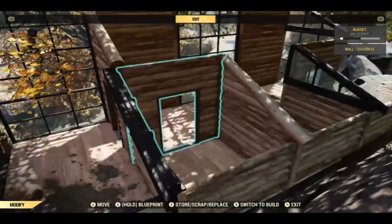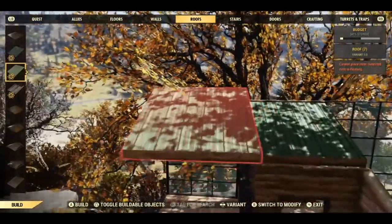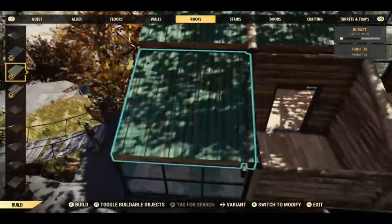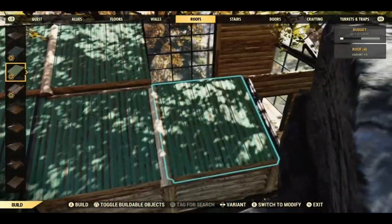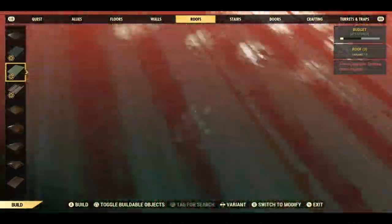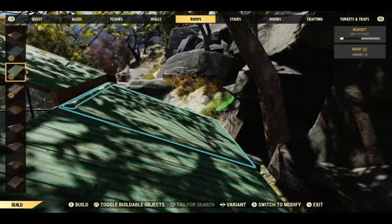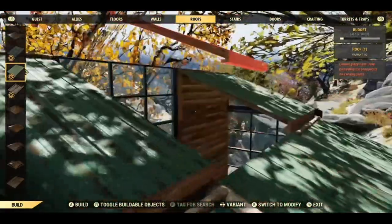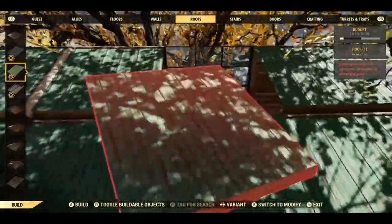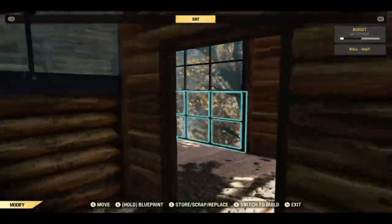I found it easier to do the roofs from up here. I used the green roof. Obviously you can get on the roof once you have a few pieces up. There's always one that won't go in — there we go. That is pretty much the build.